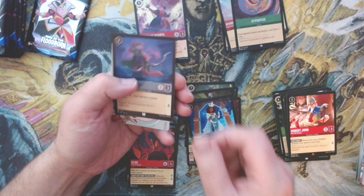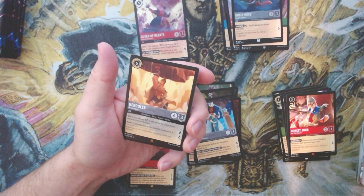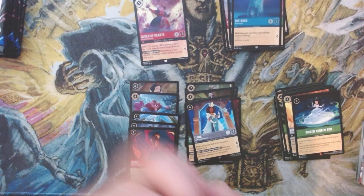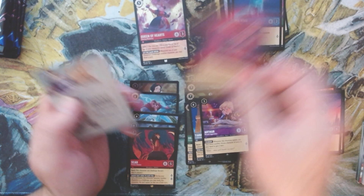And we have got Robin Hood foil uncommon. Still got a third of the box to go — we've had some really good pulls so far, let's keep those good pulls going. Let's keep it rolling with Hercules, Bibbidi Bobbidi Boo, and a foil common. Fun box so far, no enchanted foil just yet, but a lot of cool and good pulls. We get Arthur — another good pull!